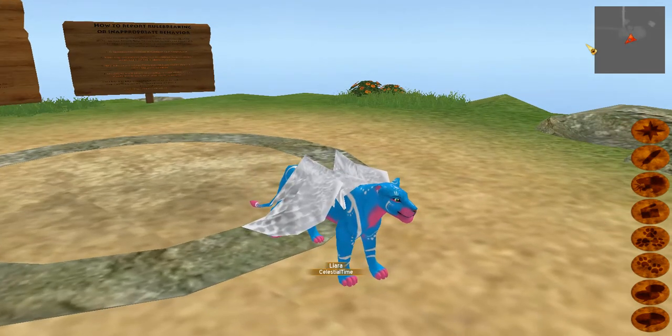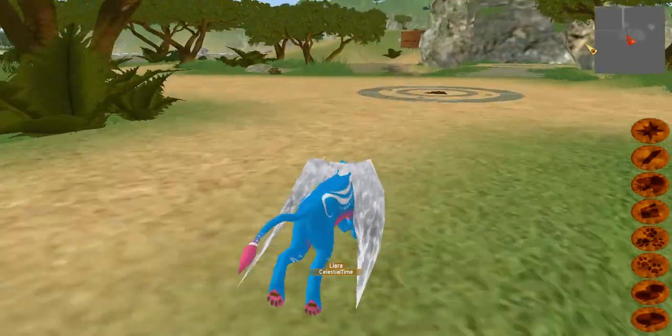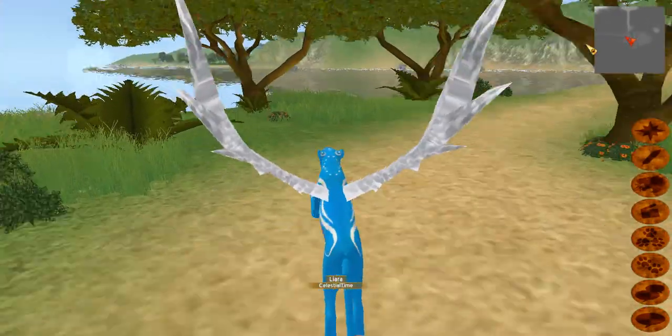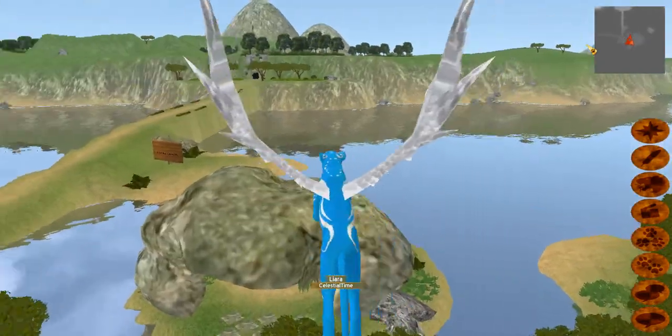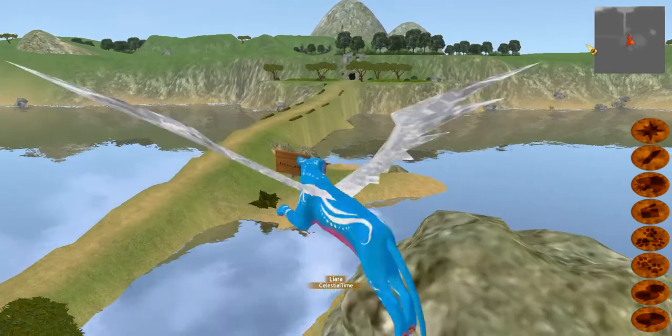Hello everyone and welcome to an episode of Feral Heart Map Travels. As one of my characters, we're going to explore the first map — Lonely Cave. Even though it's probably the smallest map, it's not actually a cave. I think that's the cave-ish part right here, and you can see it says Feral Heart.